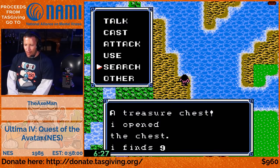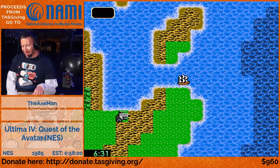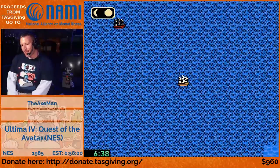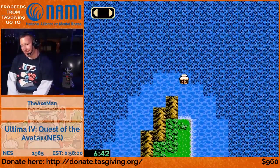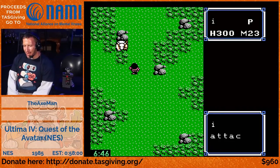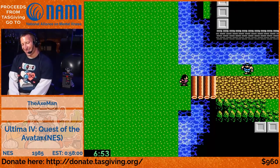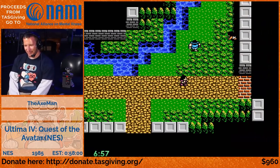We need a little bit more money here, so we're actually landing real quick so that we can get a fight on land instead of at sea. On land we can get a treasure chest and get more money.